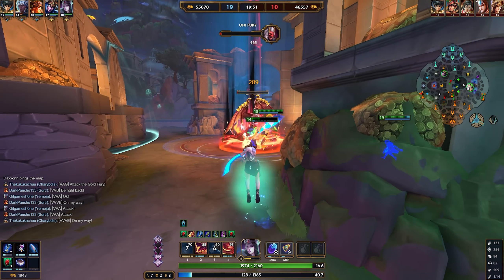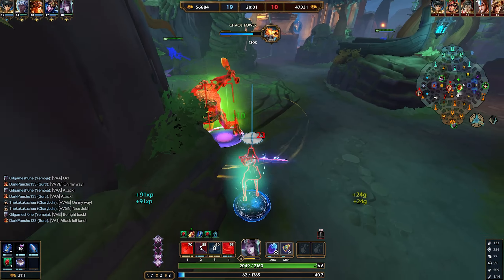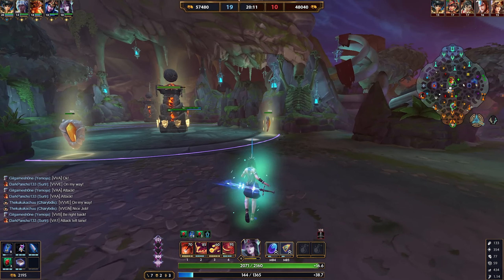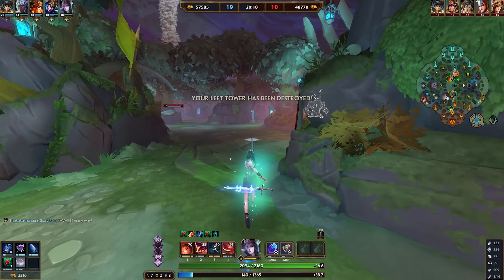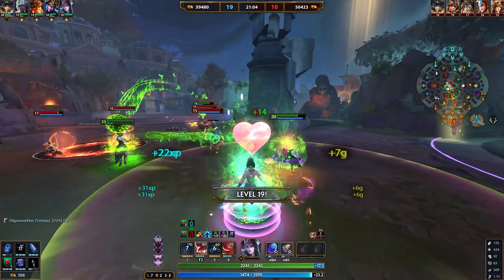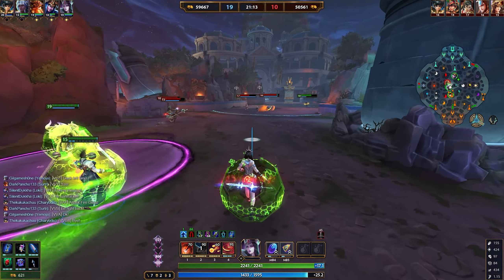The downside of this playstyle versus a dedicated escape is that your CC and damage abilities are the same. If you hold them to escape, you won't deal damage. If you use them for damage, you won't have them to escape. This means you must build full cooldown reduction — so you can use abilities both for damage and for survival without long downtimes of being vulnerable.